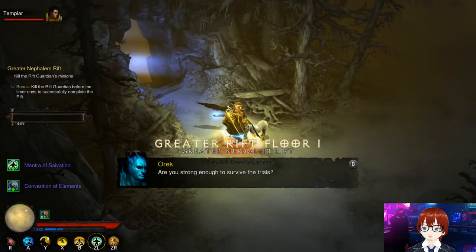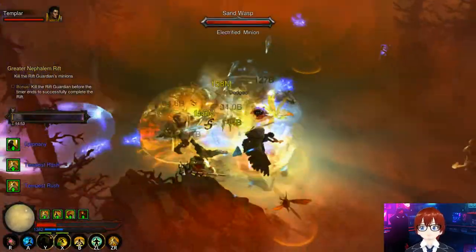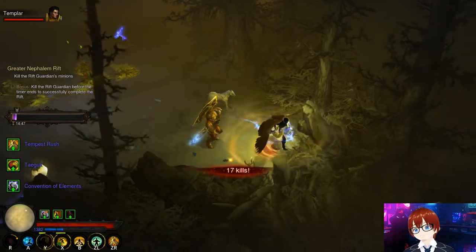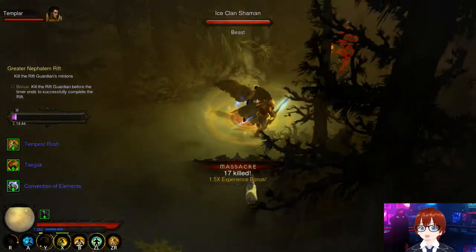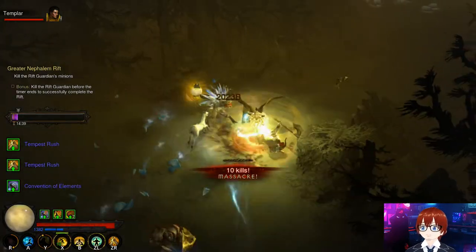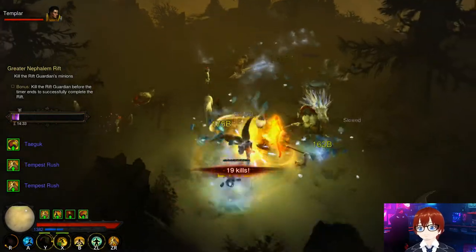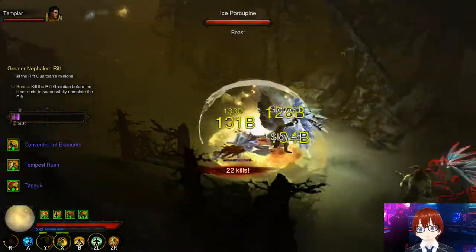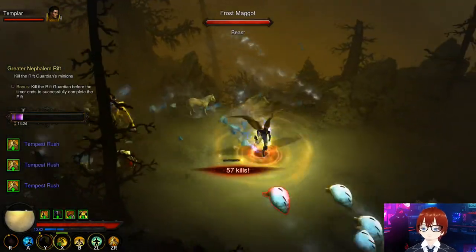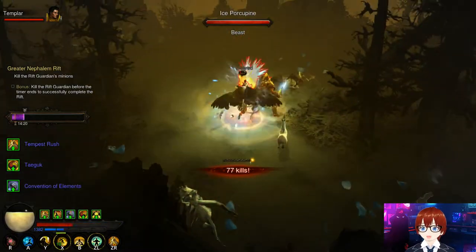One more Greater Rift run at Torment 16. Upcoming videos: Firebird's Finery first, then the Spirit of Arachyr set for Witch Doctor, then S-tier builds for Season 25 — Wrath of the Wastes, Gears of Dreadlands, Mundunugu's, Chantodo's Resolve, Masquerade of the Burning Carnival, and Legacy of Dreams poison scythe build.